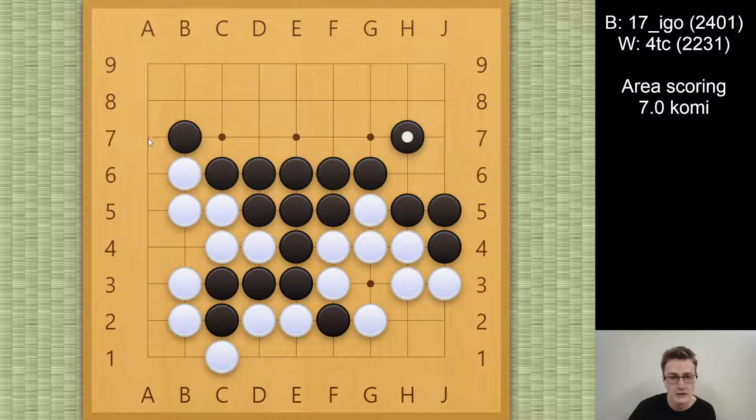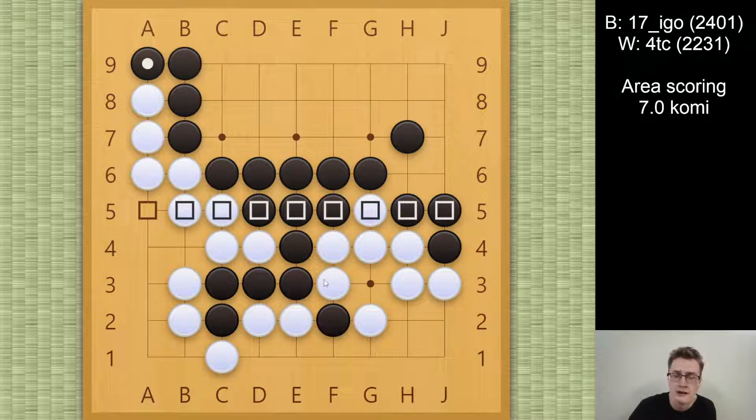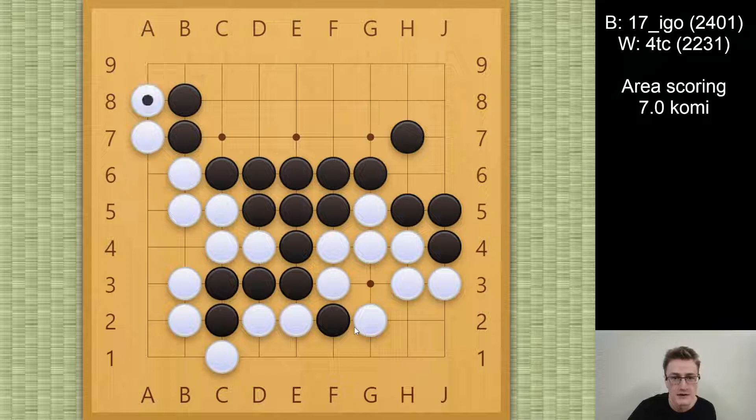Maybe I should take this time to share a trick for how you can quickly count this position. In area scoring, if the board is approximately divided in half, it can be a good help to draw a line across the center of the board, and then count the number of black stones across that line. Black has, in this case, six stones across the line — we want to count alive stones, of course. For white, we count both the stones across, but also the territory and stones on the line, so white has eight here. If white has one more than black, then it's a draw, and if white has more than one more, then it's a win for white. So that's how I could pretty quickly know that this would be enough.